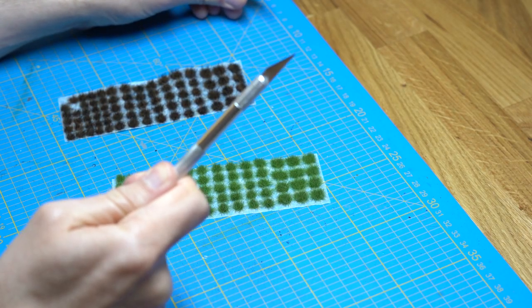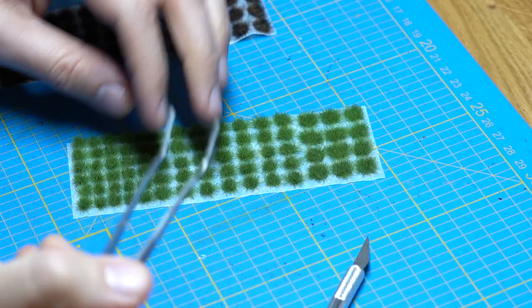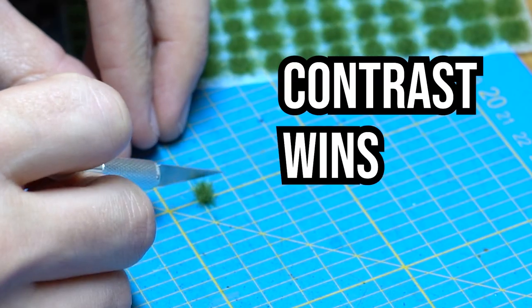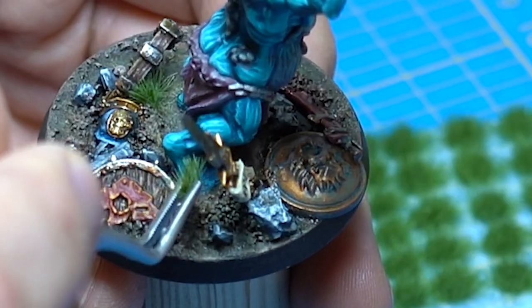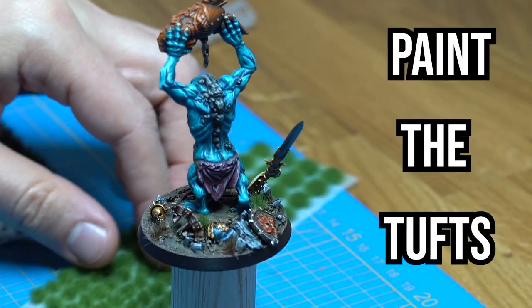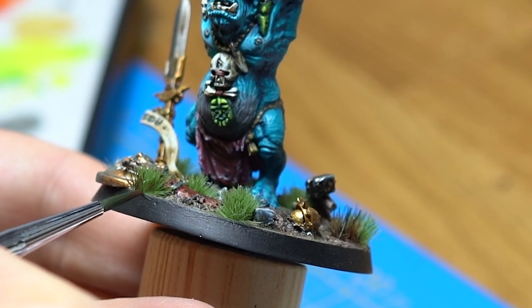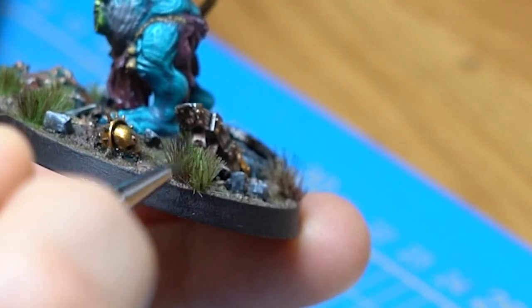The final step: the tufts. Variation is key — even though I really like the brownish ones, the strong green tone of these will bring more contrast, and contrast always wins. I cut most of them into two parts and place them here and there across the base. But we're not done yet — it's time to paint the tufts. We tone down the green to brown and stipple bright green onto the dead grass, and this ties everything together.